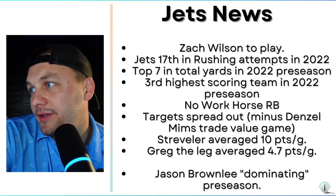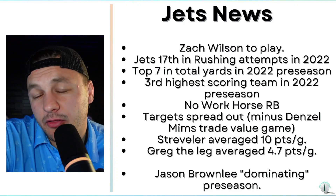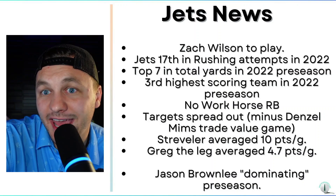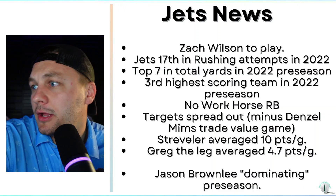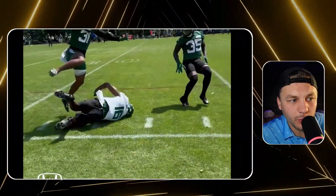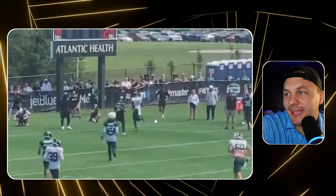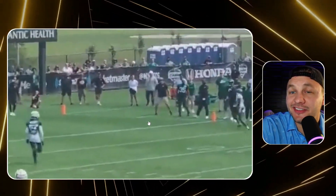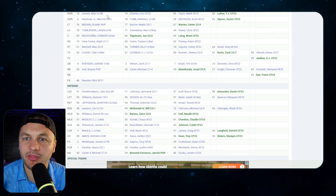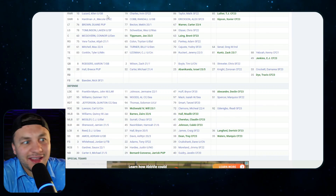Some other takeaways: the Jets were 17th in rushing attempts but they really spread out the wealth both in rushing attempts and targets, making it tough to commit to anyone. The one player really standing out is Jason Brownlee — he's making contested catches, one-handed grabs, getting a lot of hype out of camp every day. He's on the roster bubble, so players on the bubble tend to get at least a half of football.